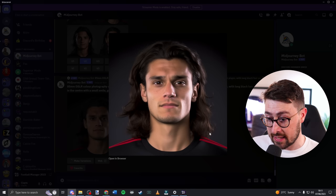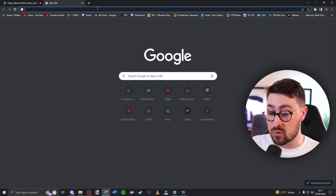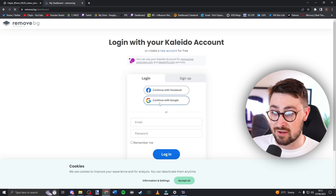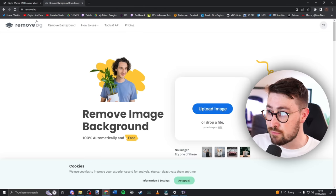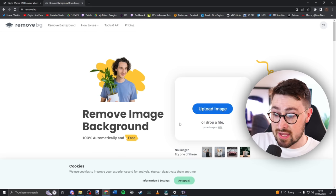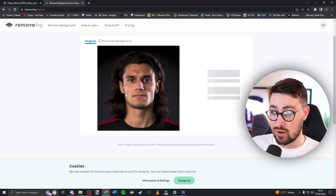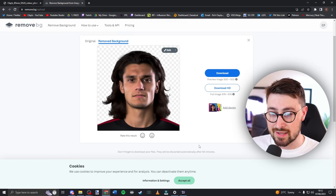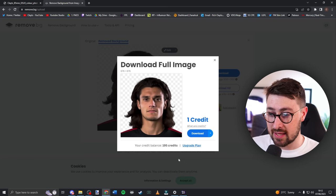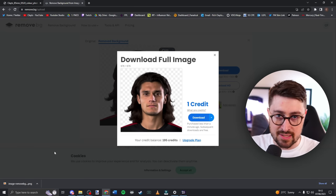I open the image link to get the full HD version, copy the image, then head to one of my favorite websites: remove.bg. This site automatically removes the background from your images. It's completely free — you can pay a small subscription for higher-resolution downloads, which I do since I use it so often. Paste your image in, the background is removed instantly, and you can download the HD version or the standard 500x500 version if you're not subscribed.